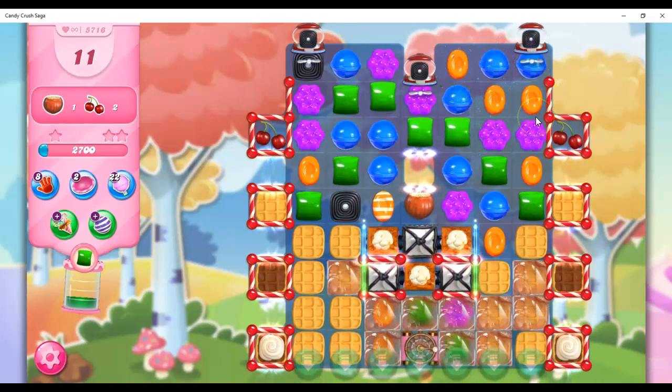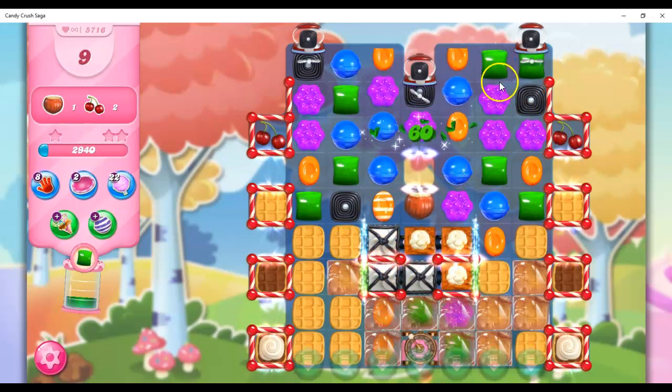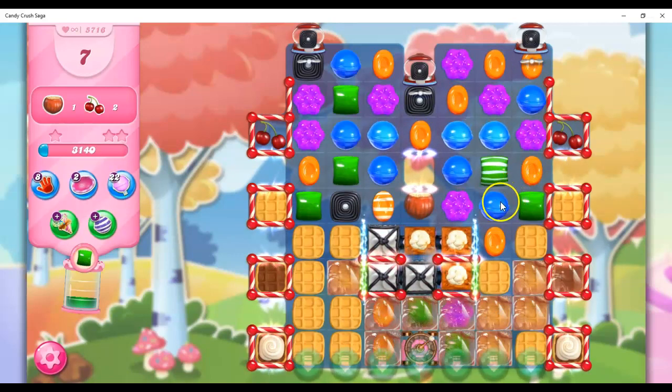If I take out licorice on a turn, no licorice forms — just like the chocolate. I don't know why I said popcorn, I'm focused in here. But just like the chocolate, sometimes it's nuanced on a particular level where there's a one or a two turn delay.